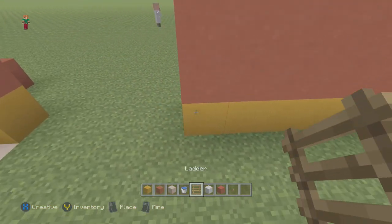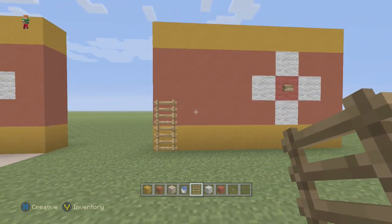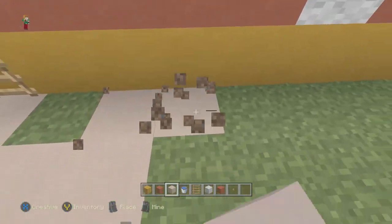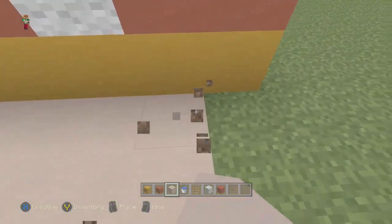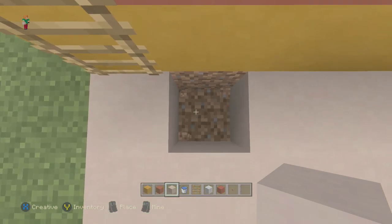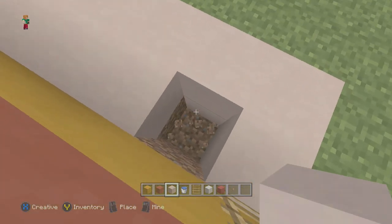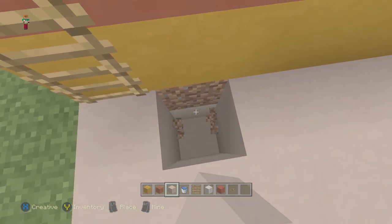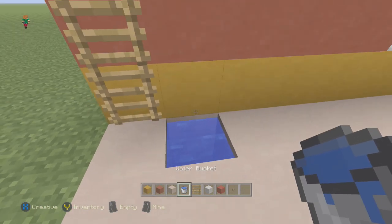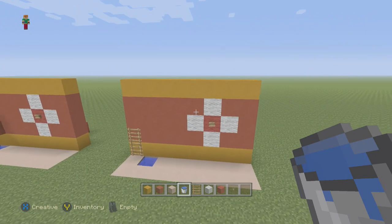Next, take a ladder and build it up two blocks on the bottom left side, as you can see. Then take some white stained clay and just do what I do — I'm putting it down here so it doesn't just look like grass. This is the spot where people are going to be sitting, and this is where the water is going to be. I completely fill it in with white stained clay because it looks nicer. Then add your water — it's going to look like that, and that is it for the front.